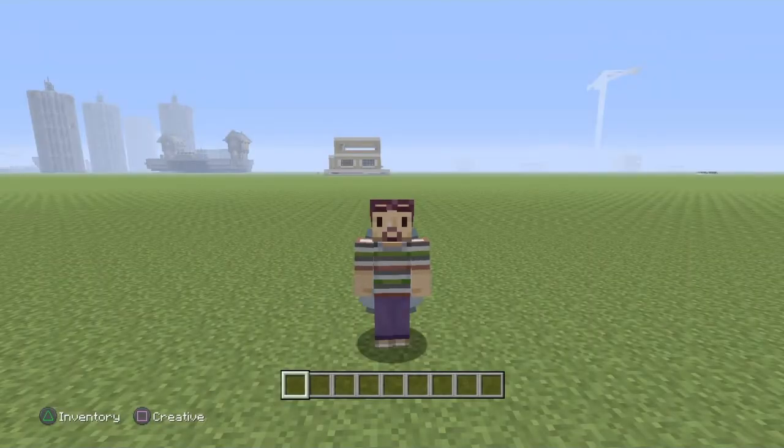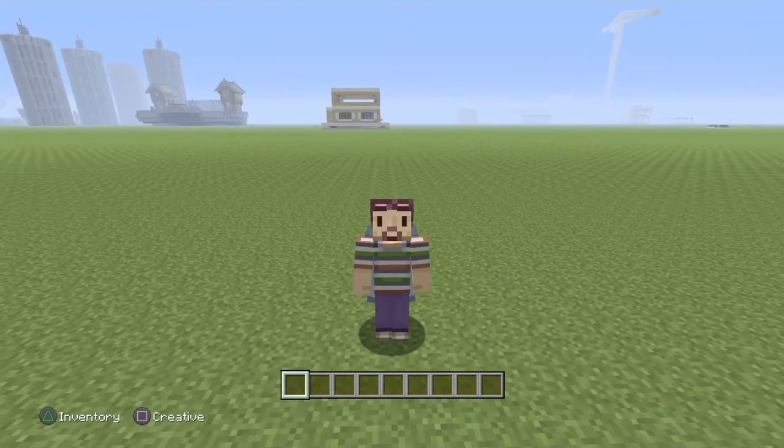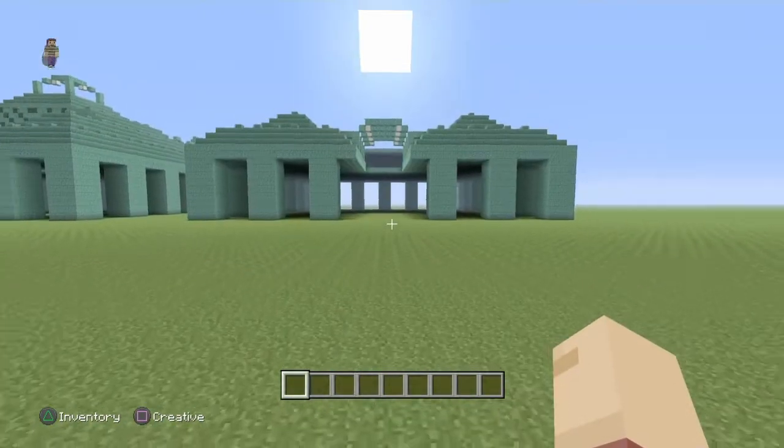Yo, what is going on guys, my name is Cat Man Joe and welcome back to another brand new video. Today we are back on Minecraft with part 5 of how to build your very own ocean monument. For part 5 we're going to be finishing off most of the exterior, and part 6 we'll finish the entire front. But for today we are doing the top of the ocean monument, so without further ado let's crack on.